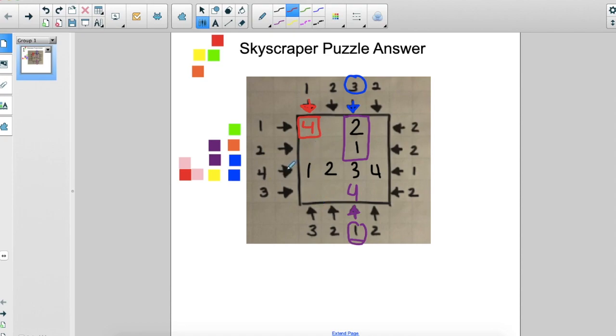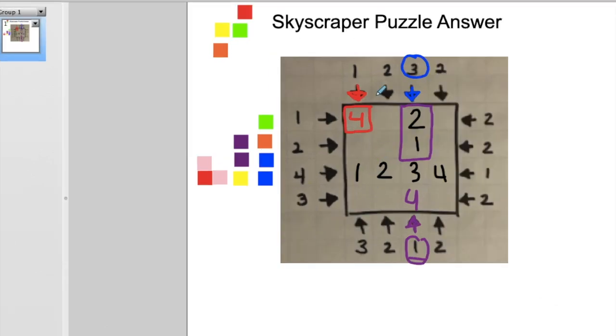A helpful hint: every row — meaning every row left to right — has to have the numbers one through four, each only once. And every column also has to have the numbers one through four, each only once.